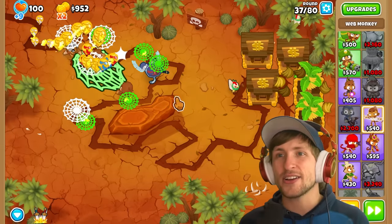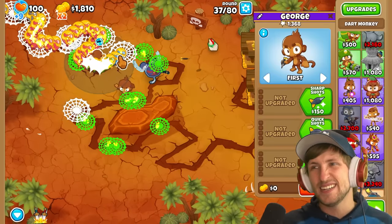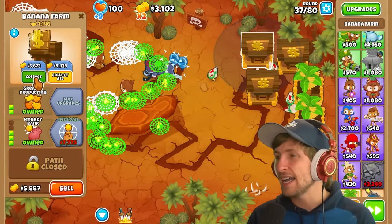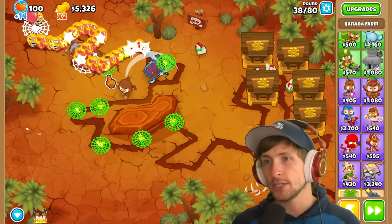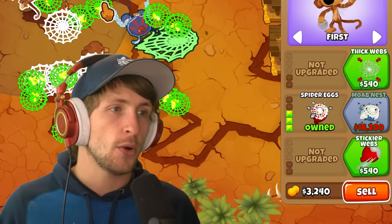Now they're constantly putting spider eggs on other balloons - look at so many webs everywhere! We can collect the banks and get two banks. Now let's see - Moab Nest: spider eggs can now partially affect MOABs.